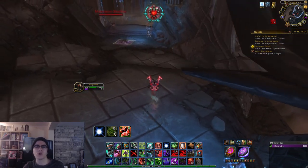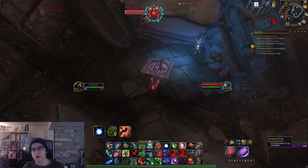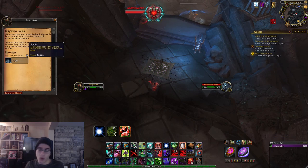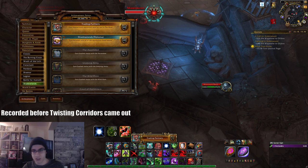Hey guys, Rusty here, and I'm going to be showing you what I feel is the best and most efficient way to be farming Stygia and also reputation with Venari in the Maw. The reason you're probably going to want this reputation with Venari is pretty simple - you want the item that lets you put sockets into gear and also the Torghast upgrades for Twisting Corridors which comes out soon. With that introduction out of the way, let's get right into the guide.